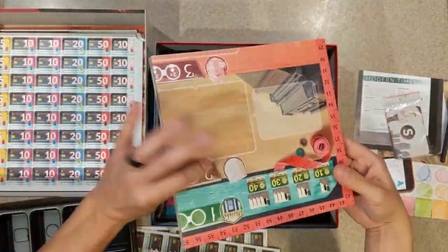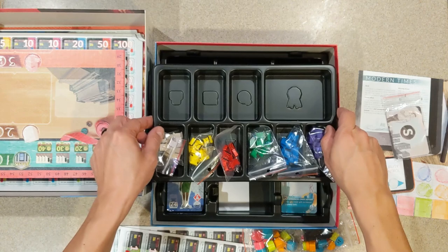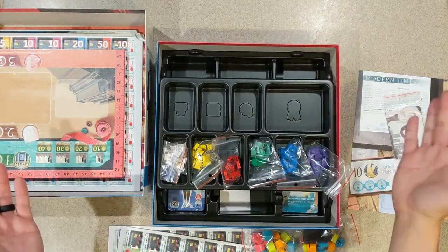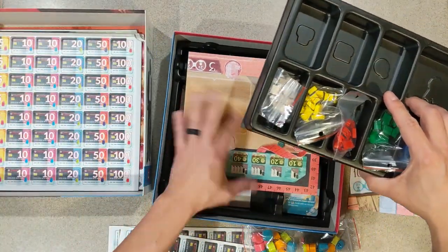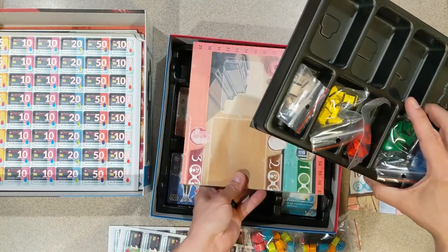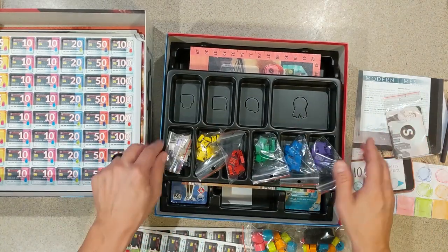I just want to close this without tearing it up. There we go — and another insert down here, so I think this insert is going to fit right in here. Yep, perfectly — it fits right there. I'll rotate it a bit — yep, there we go, and that sits perfectly. So it's going to fit perfectly inside of there, and the rest of the stuff will punch out and go below.